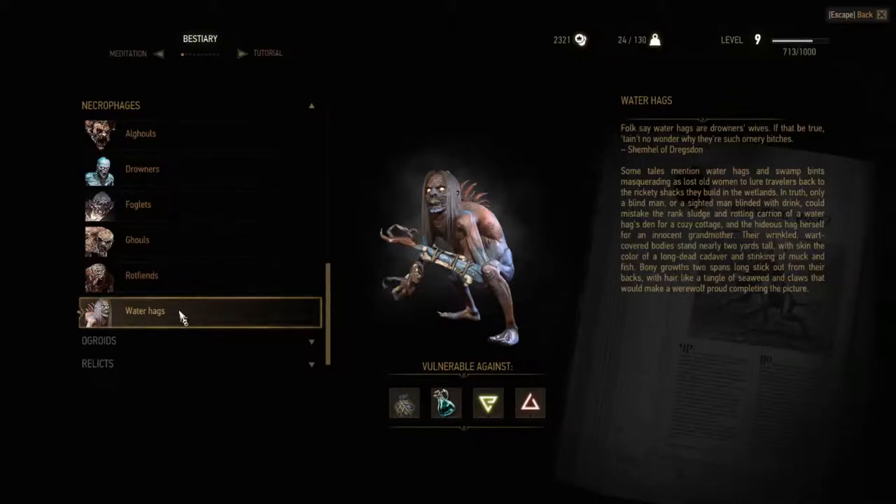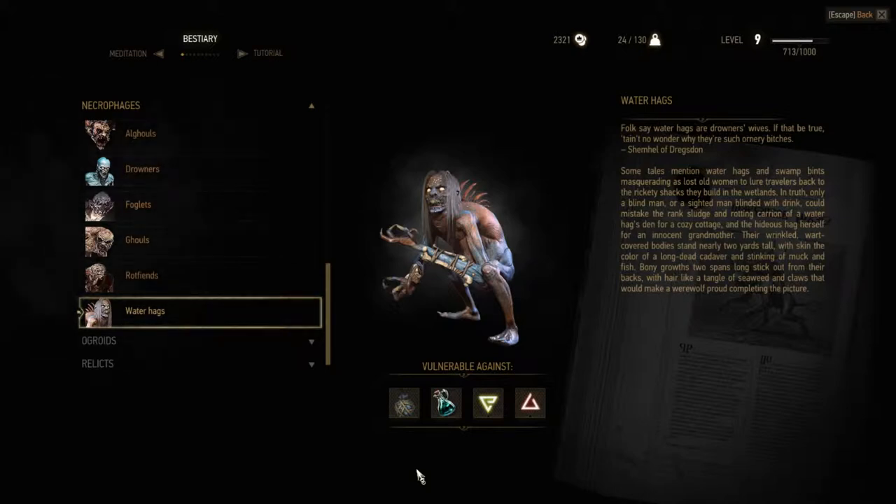Hello Internet, it is I, the guy you do not know. Welcome to the Witcher 3 Wild Hunt. This here video is a guide on how to kill a water hag. As you can see, they are very ugly necrophages that kinda resemble a water dwelling creature.